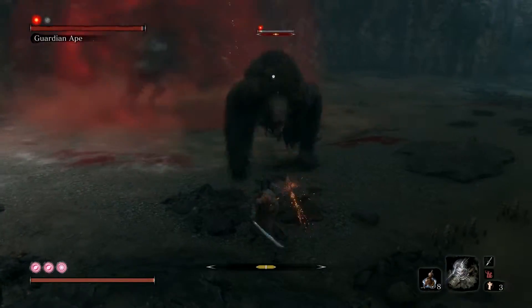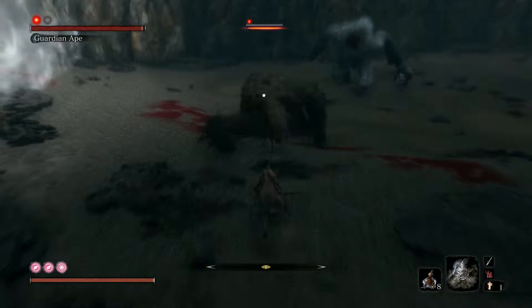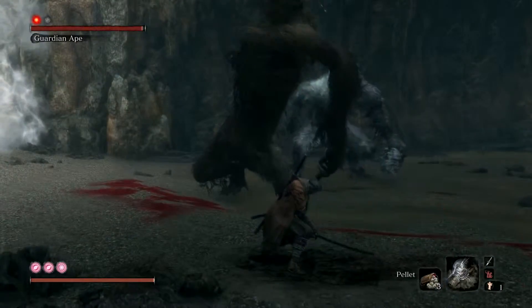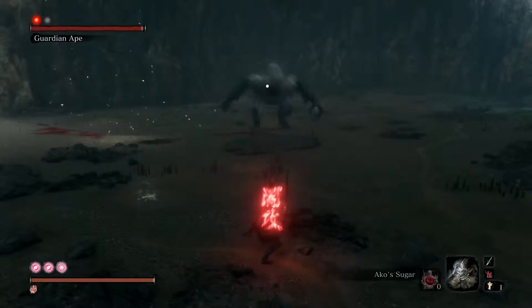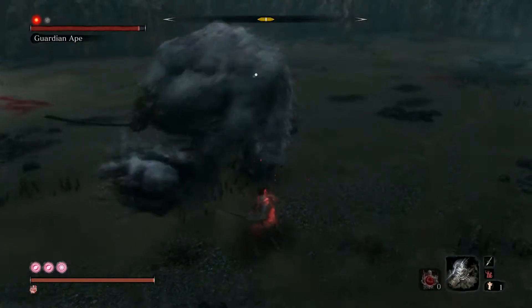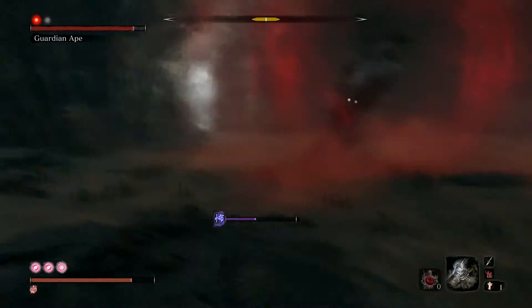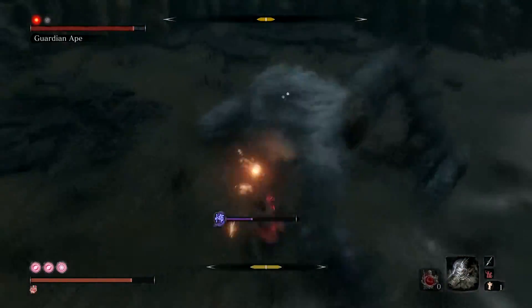And when that happens, that's actually good because the guardian ape stays back, yells into the wind, and you can just get in close or stay as far away as you like and get rid of that guy — well, that girl. And then it's back to the 1v1. Same rules as before, nothing changes.